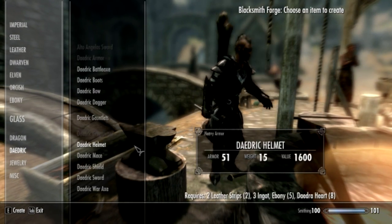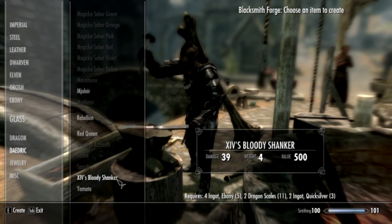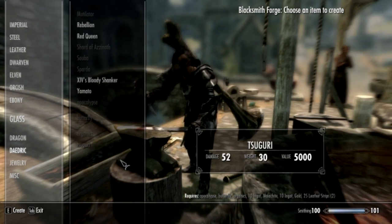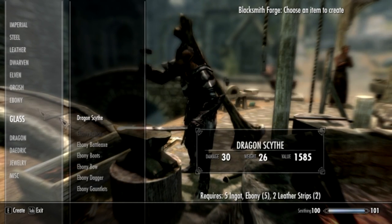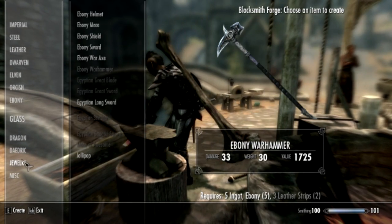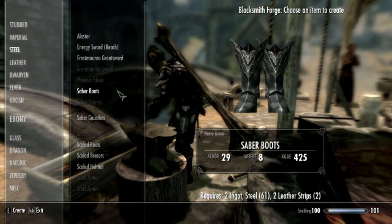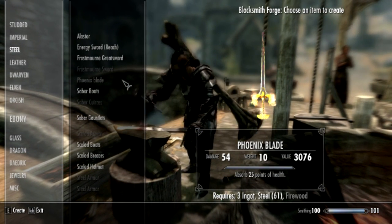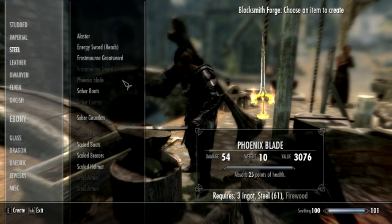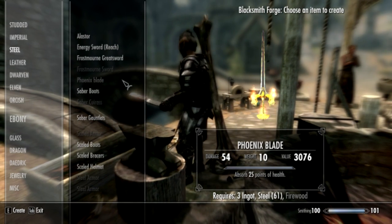Now we're going to go on to the Phoenix... club - what the fuck, I can't get these right - Phoenix Sword. Where is it? Oh my god, where did I leave it? Probably Ebony? No. Oh my god, now I seem like an idiot. Oh it's Steel - I'm stupid. There we go, so there it is right there. Also takes firewood - I thought it was weird, I did not know they both took firewood.